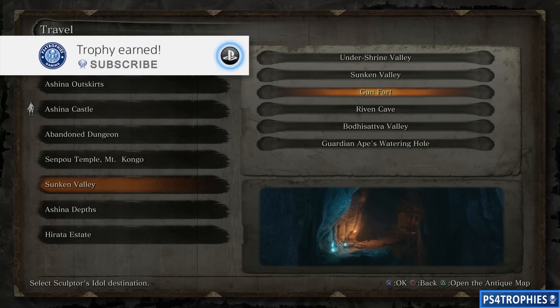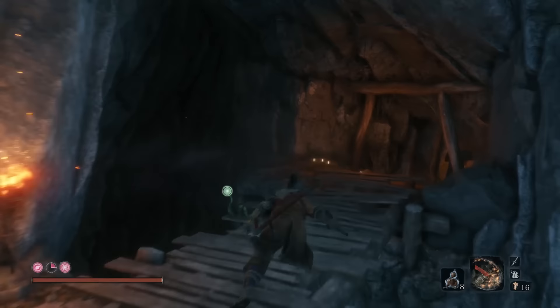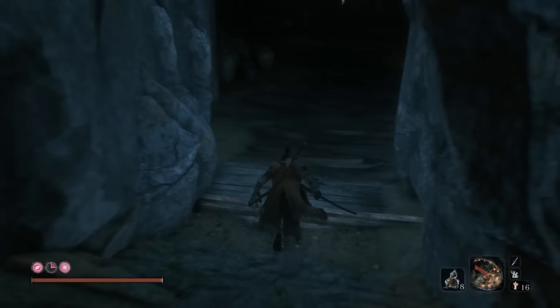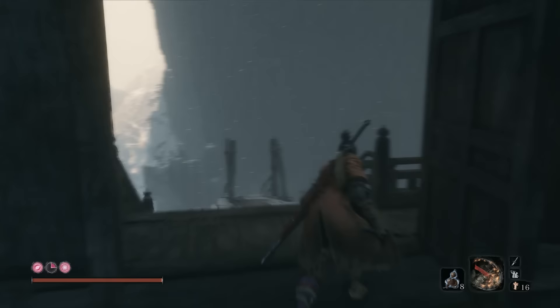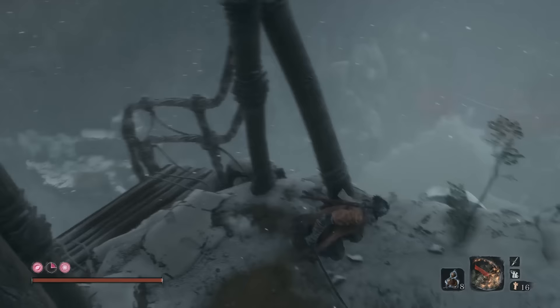Head to the Gun Fort checkpoint — there are a few things we need to do before we can actually defeat the snake. From that checkpoint, go down and you'll come to a bridge. This is an area where one of the mini bosses was located. Go out the back door to that bridge. First time you come to the Sunken Valley passage, this bridge will be intact, but as you try to cross it the snake is going to come and destroy it, and then you'll have to head to the cave over there in the distance.